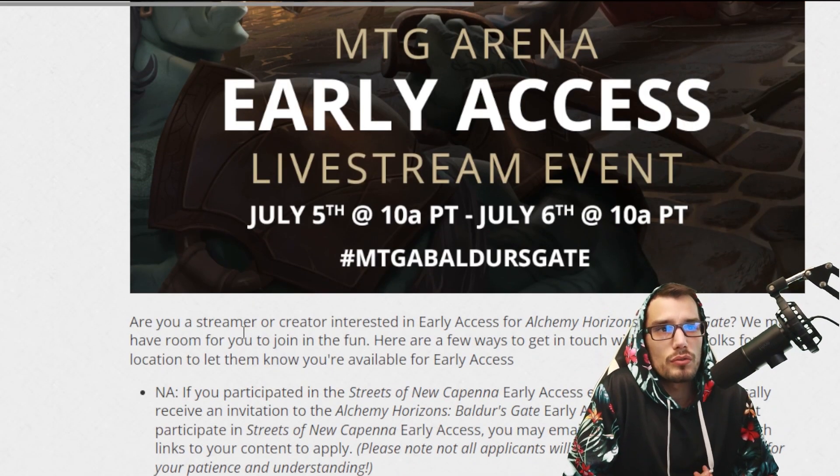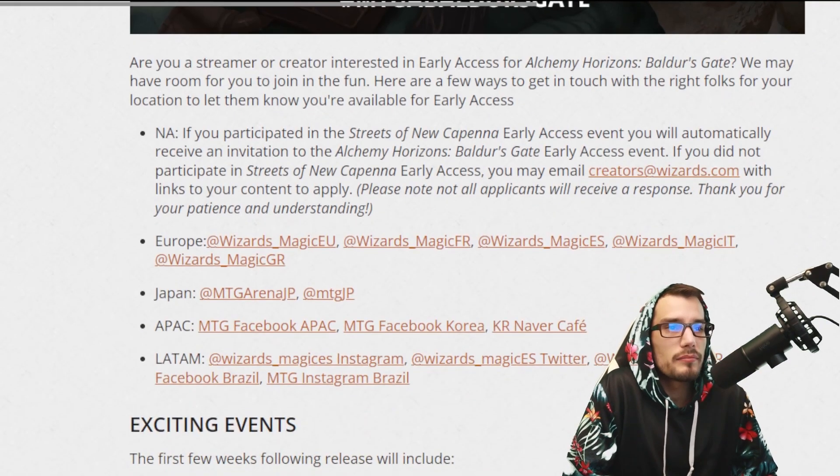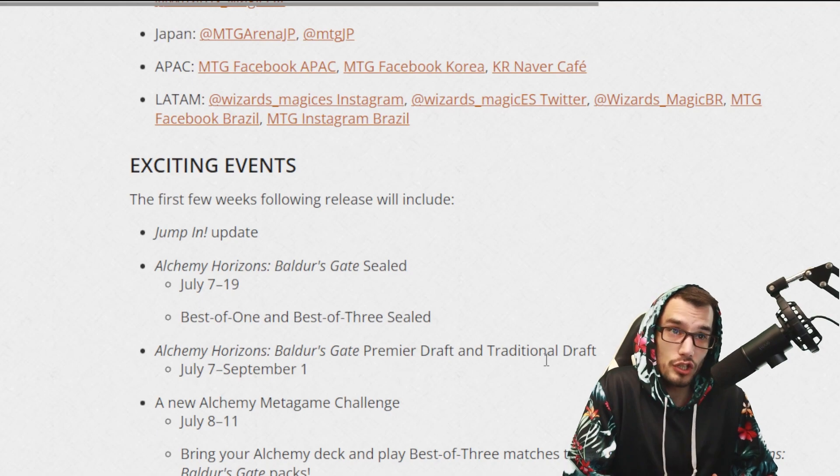If you want to apply — are you a streamer, content creator? You can apply here depending on what region you're in. If you're included in the Streets of New Capenna pre-release, you will automatically be included. And then we've got the events: there's a Jumpstart update, Alchemy Horizons best of one and best of three sealed, and also Alchemy Horizons premier draft and traditional draft.